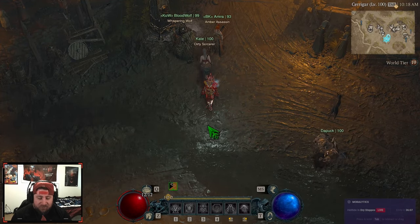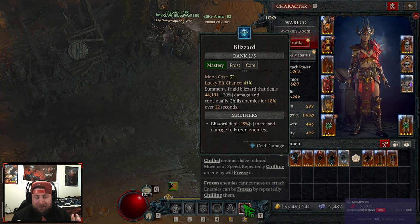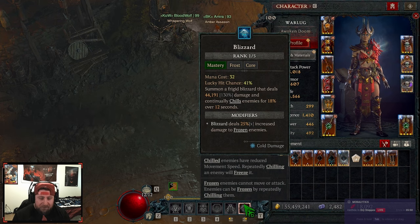What's up guys, welcome back to the channel. Today I'm bringing you a version of the Blizzard Sorceress build. This build has been going around and it seems to be just slightly above Frozen Orb as a boss killer. I've devised a build that I think works pretty well and it's a little unconventional, so I'm going to bring you everything you need to know about the skills, the paragon board, the equipment, and all the gear.